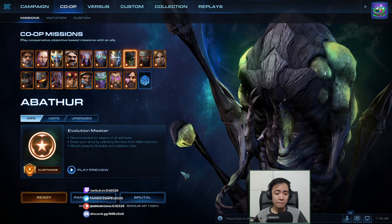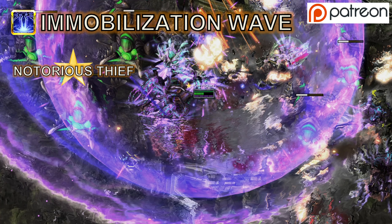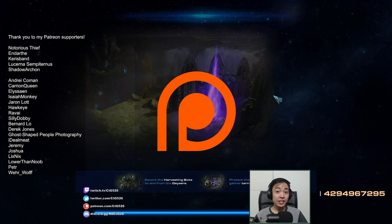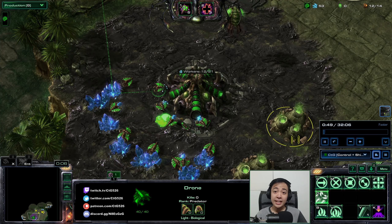It will once again be a Missed Opportunities with Maguro Map to get the exact enemy composition every time. Thank you to Notorious Thief, who is supporting me in the Immobilization Wave tier, and Darth, Karas Band, Looseness, Petereness, and Shadow Archon, who are supporting me in the Pulse Cannon tier. Thank you to all my supporters on Patreon. This was recorded in a previous patch, so that doesn't affect anything, but just something you might want to know.